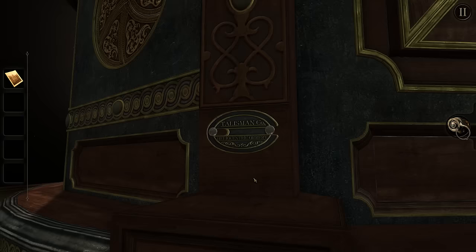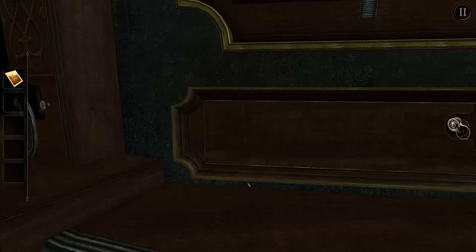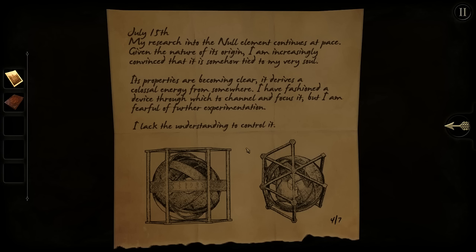Indentation. What's this little guy? A box with some kind of puzzle on top. Puzzle within a puzzle within a puzzle within a puzzle.